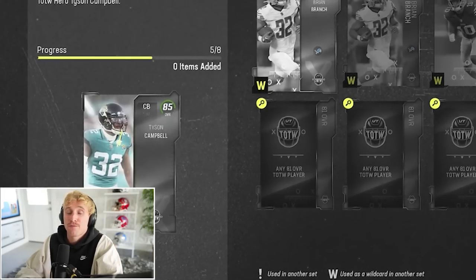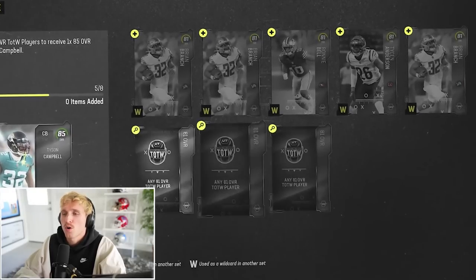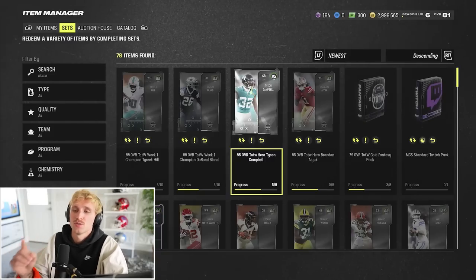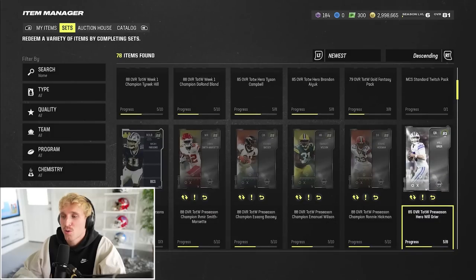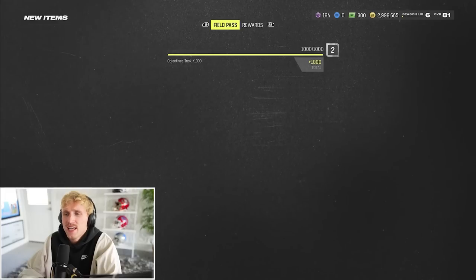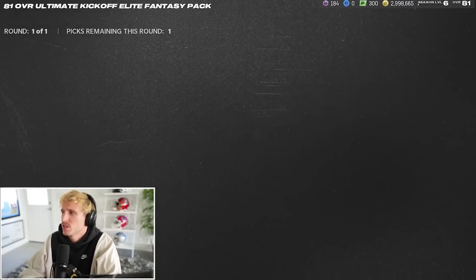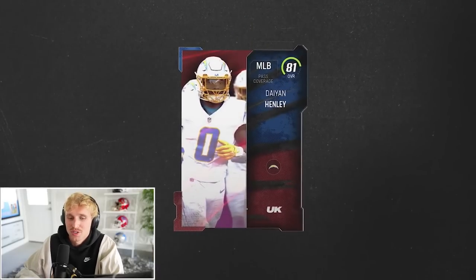Now there is a set for 85 overall Tyson Campbell — he's actually gonna be a really good card. I would need three more 81 overall Team of the Weeks if I wanted to get him, but that's really not that bad. So I'm gonna continue to pick up these Team of the Week players in the future. If I desperately needed a quarterback, there's like Team of the Week preseason Will Greer, but I don't really feel like building towards that. I did have enough for this 81 overall Ultimate Kickoff Elite Fantasy pack. I have Henley and he wasn't bad. I can't really use any of these players, so I'm just gonna take whoever and quick sell them for some training.